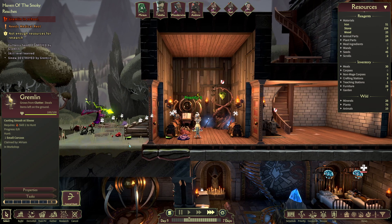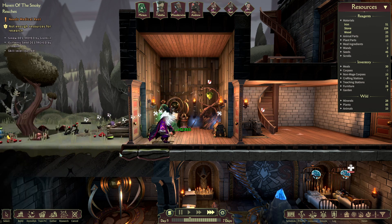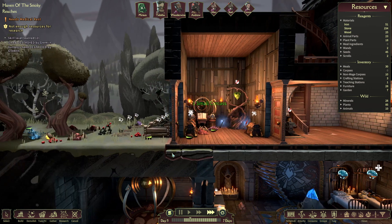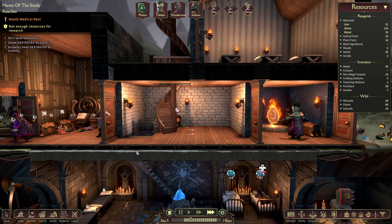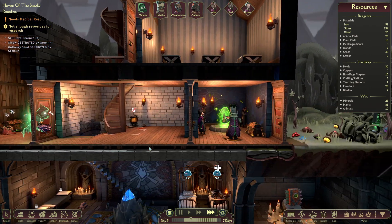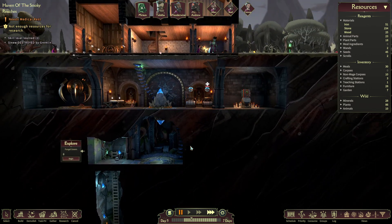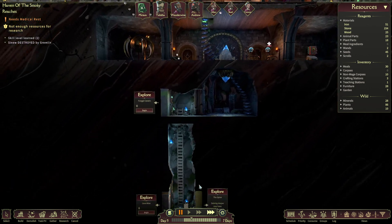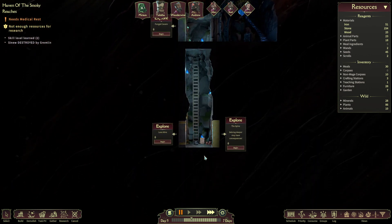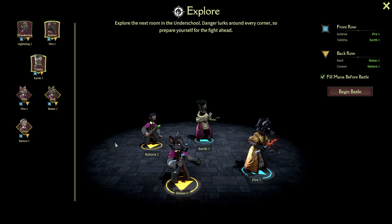We'll get someone to deal with the gremlin. Okay, he's dealt with. We've got to get all these chests repaired and things like that. Let's go and fight that poltergeist — can we fight it, or did it take off? Let's just go and explore the fungal cavern now.